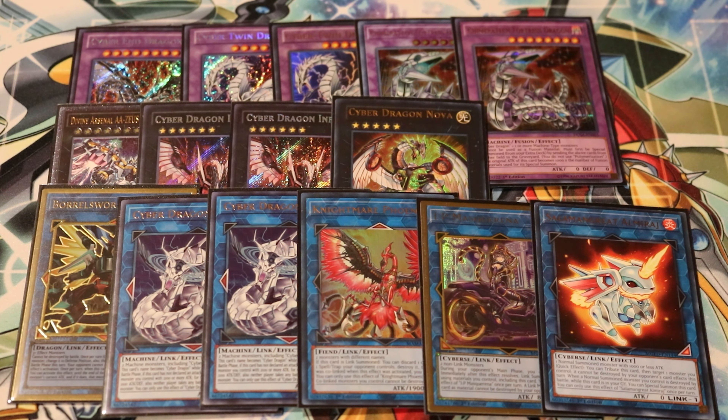For our extra deck we were running 1 Cyber End Dragon, 2 Cyber Twin Dragons, 2 Chimeratech Fortress Dragons, 1 Divine Arsenal AA Zeus Sky Thunder, 2 Cyber Dragon Infinity, 1 Cyber Dragon Nova, 1 Boral Sword Dragon, 2 Cyber Dragon Seeger, 1 Nightmare Phoenix, 1 IP Masquerena, and 1 Selimangrate El Mirage.